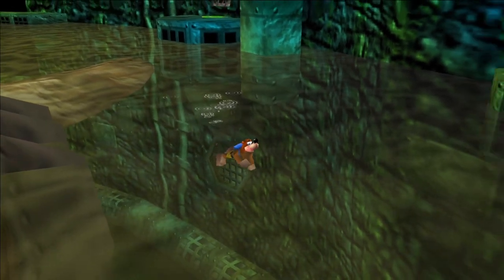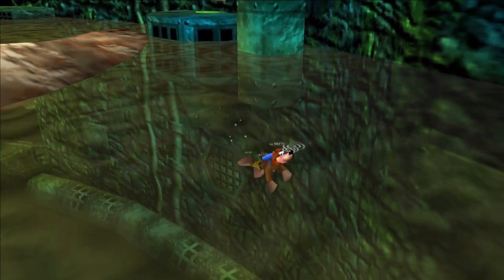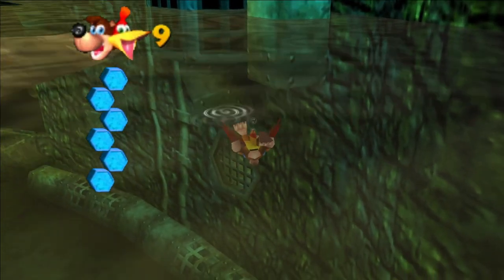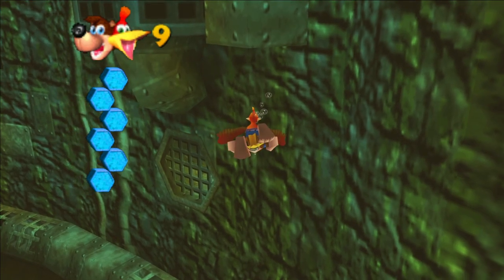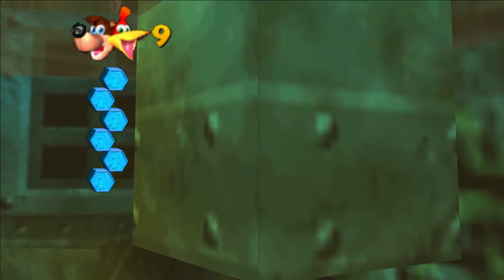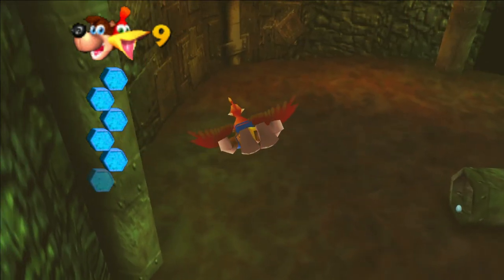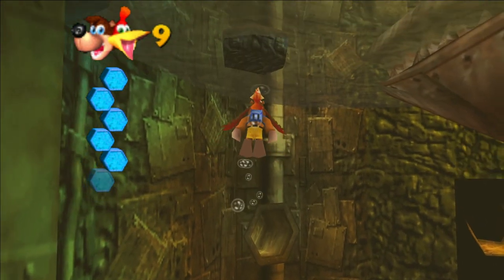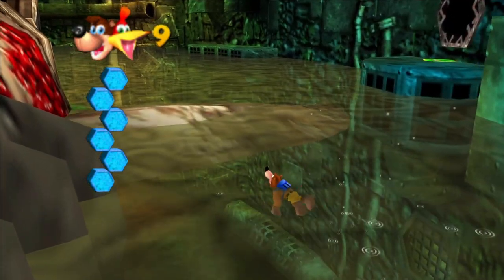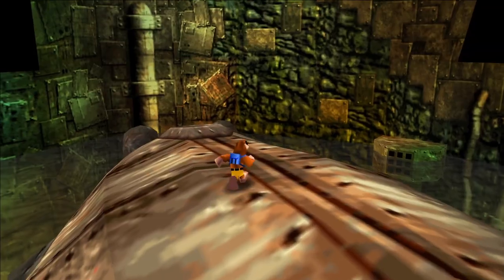The second honeycomb piece is actually underneath here in this pipe. You could probably get it first, but I recommend lifting Clanker first for better access. On this side underneath the pipe, there's going to be a hole you'll be able to get into. I've already gotten this one, but I guarantee you it is actually there — and that'll be your second, or first depending on the order you choose, honeycomb piece.